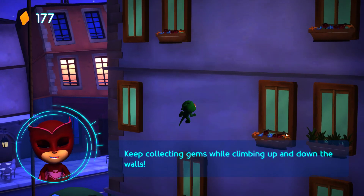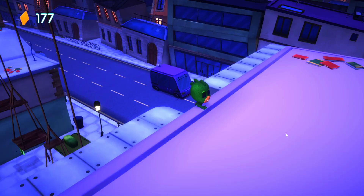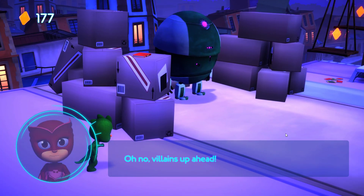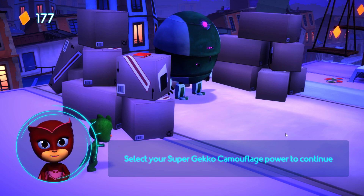Keep collecting gems while climbing up and down the walls! Oh no! Villain's up ahead! Gekko, you need to slip past them with your Super Gekko camouflage! Select your Super Gekko camouflage power to continue!